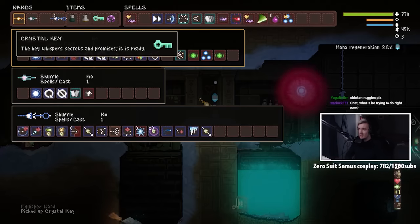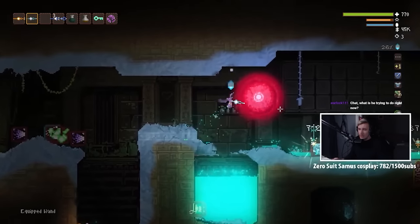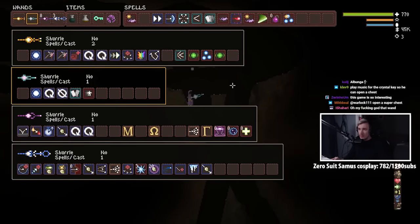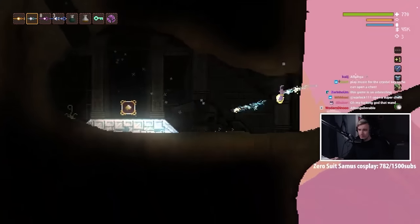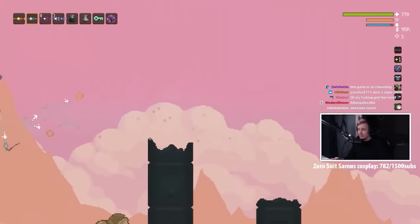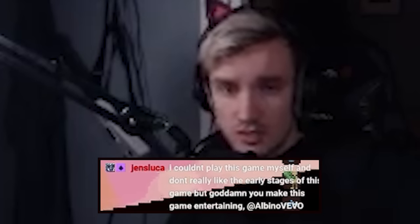The key whispers secrets and promises — it is ready! Good. So we could now go to hell and use it. Then we can go to parallel worlds and get some perks, and when we get back we can go down to hell. I couldn't play this game myself — I don't really like the early stages of this game, but god damn you make this game entertaining.